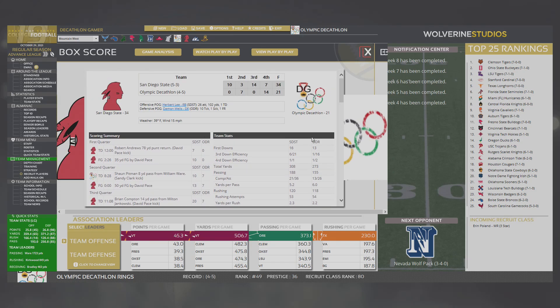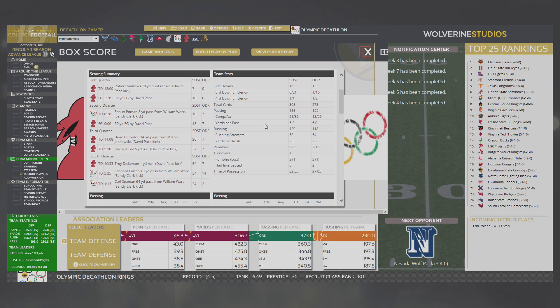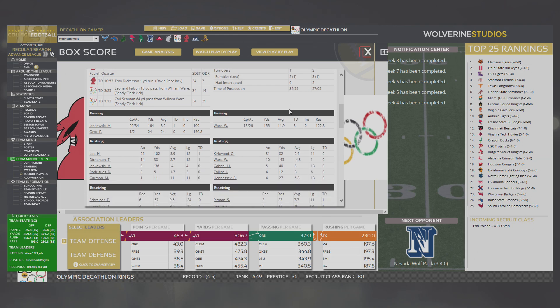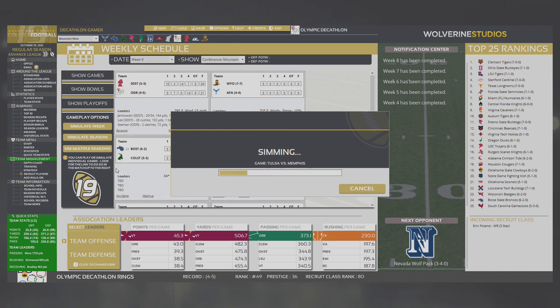I don't understand how we lost. One for 16 on third down and just 13 first downs for the game. How we lost that game, how we gave up 34 points, is difficult to fathom when they only had 300 yards and 16 first downs. The punt return touchdown hurt. Field position had to be something because they did not have a lot of yardage — just 164 yards through the air, one guy just breaking 100 yards. Tough loss. It looked like we should have won that game but the offense just couldn't make something happen.